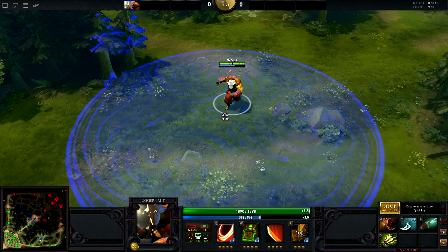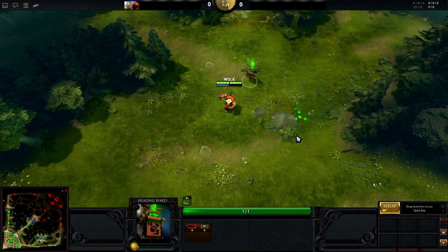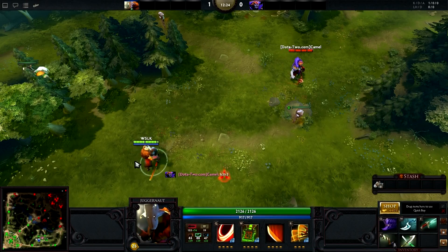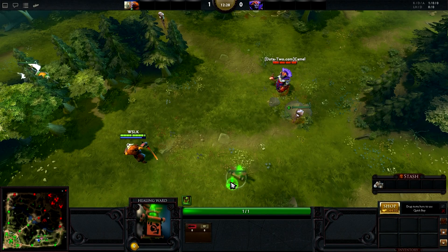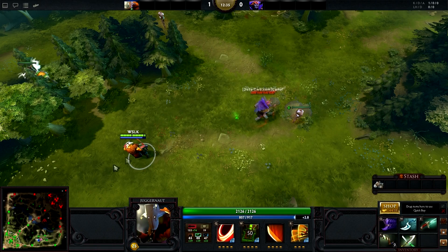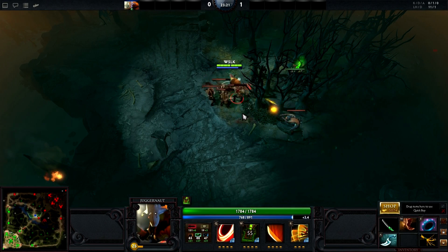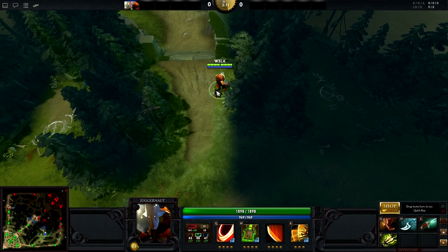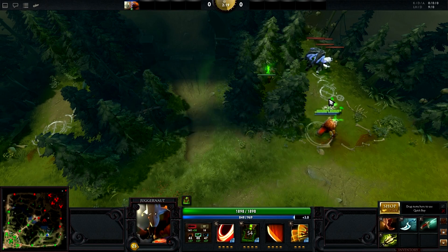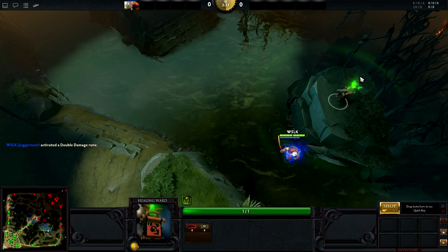Juggernaut's second ability is called Healing Ward. This ability creates a mobile healing ward that regenerates a flat rate of up to 5% of the max health of any units within its relatively large AOE. Like Blade Fury, it is very versatile — it can be an asset both in team fights and in pushing. There are two catches: the ward has only 1 HP, though it is spell immune so it won't be destroyed by AOE spells. Additionally, Juggernaut has a somewhat limiting mana pool through the early and middle game, so this skill is often not taken until around level 10. When using this ability, try to position the ward out of reach of enemy heroes — on cliff ledges and within trees where enemies will be unable to kill it without some source of vision.